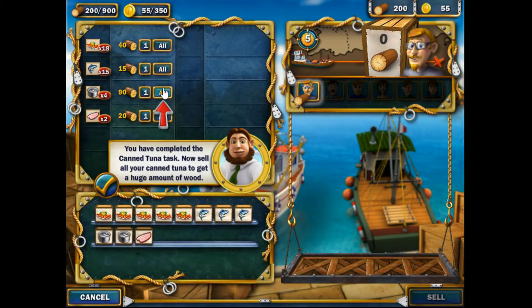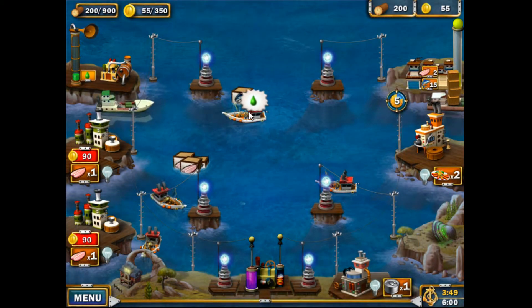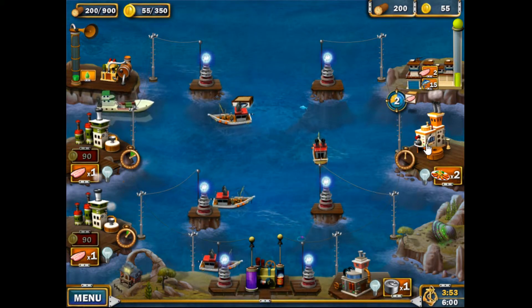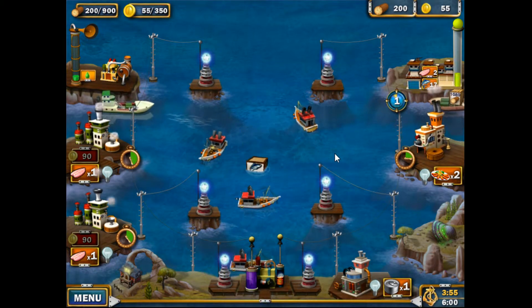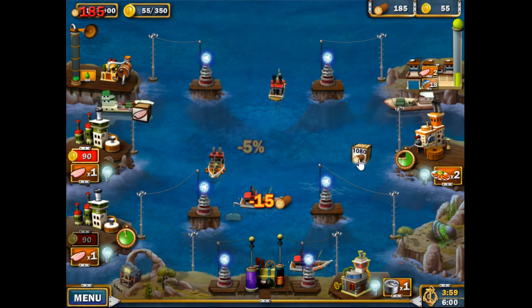Now we'll sell everything here that we can fit on the boat — that should give us the wood. It's going to take a few trips from that boat to get us the gold we need to go past the level.